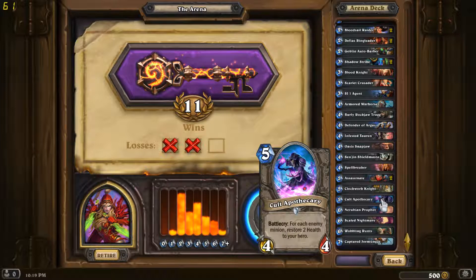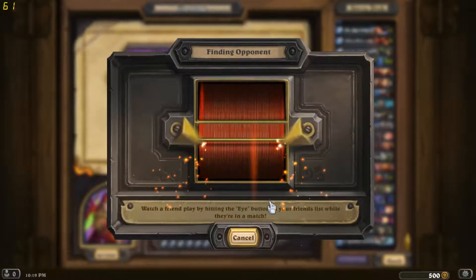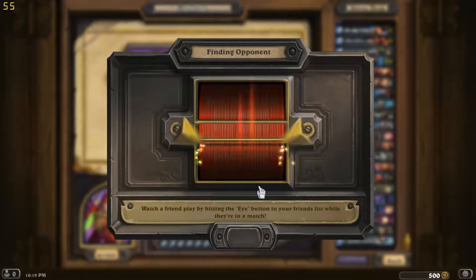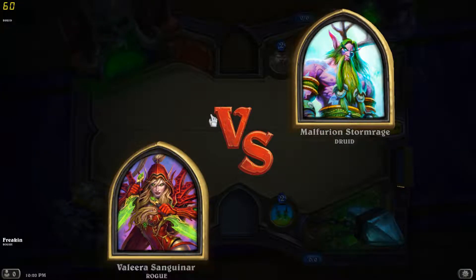Clockwork Knight, Cult Apothecary — you kind of need healing in Rogue, though I didn't need it as much as some other runs. Nerubian Prophet, Scaled Nightmare which is pretty decent, Wobbling Runts, and Capture Jermonger. That's the deck. I probably would have done a little bit better if I didn't misplay. There are certain classes I misplay a lot — I've drafted really good Priest decks but at some point I make tons of misplays because I don't know how to play the class. It's the same with Rogue; I don't spend a lot of time playing the class in Constructed, so I don't know how to play them that well in Arena.